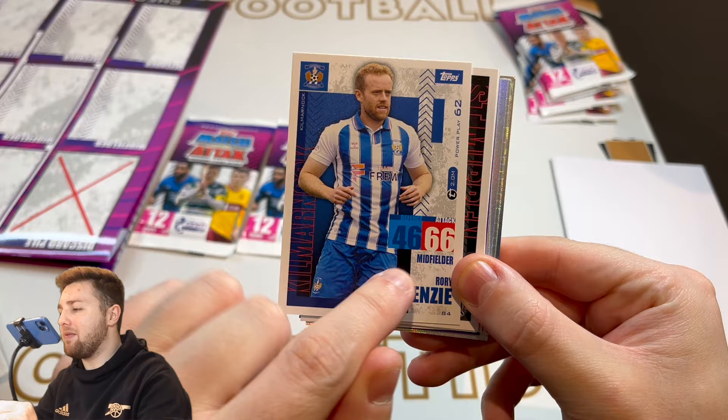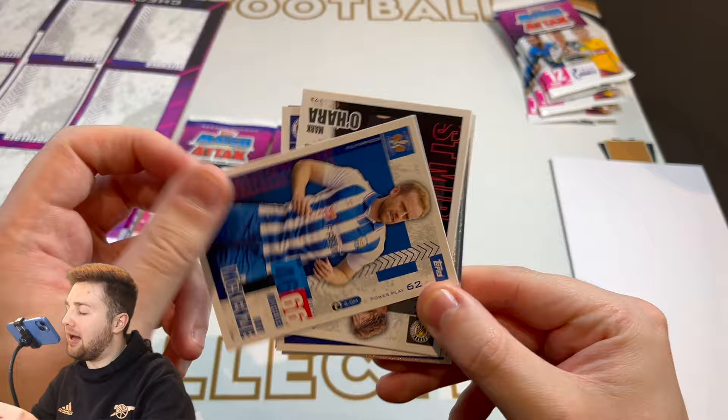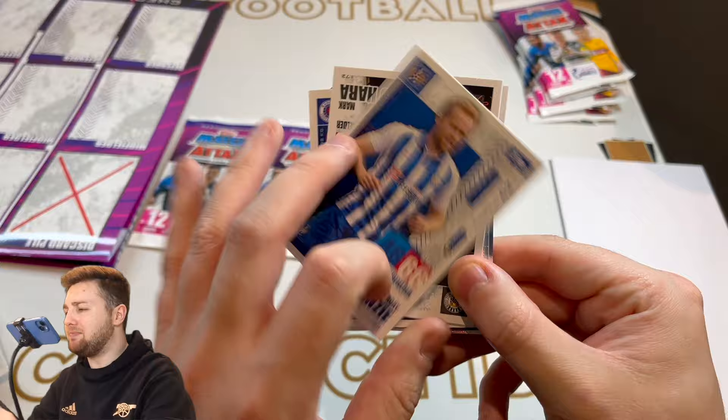We then got Zach Robinson of Dundee, and Kilmarnock's Rory McKenzie. The design of these cards is pretty cool — it's got the power play score on the side, attack and defence right there. Players feature very prominently, which we like. You've got the club name in the background, and the badge in the top left corner. It's quite blocky and I quite like that. Visually, the back of the cards are stunning — nice white, purple, and pink. Looks awesome, it really does.